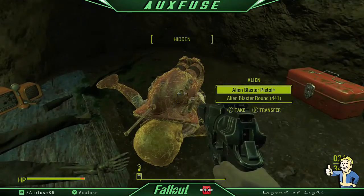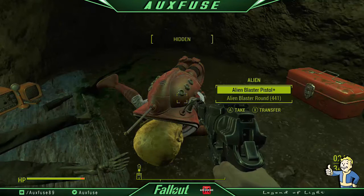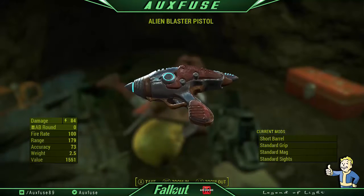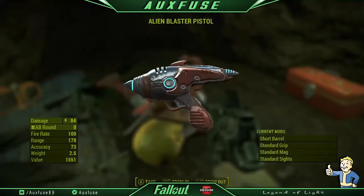The gun spawned for me with 84 damage and it takes AB rounds — alien blaster rounds. It has 100 fire rate, 179 range, 73 accuracy, and a super small 2.5 weight. For the amount of damage this outputs versus the weight it takes up in your inventory, it is an absolute must.